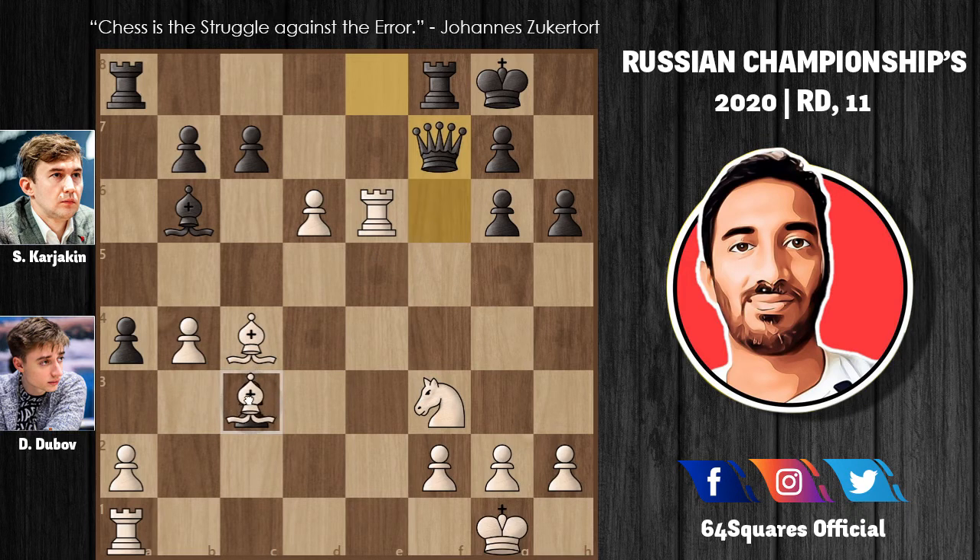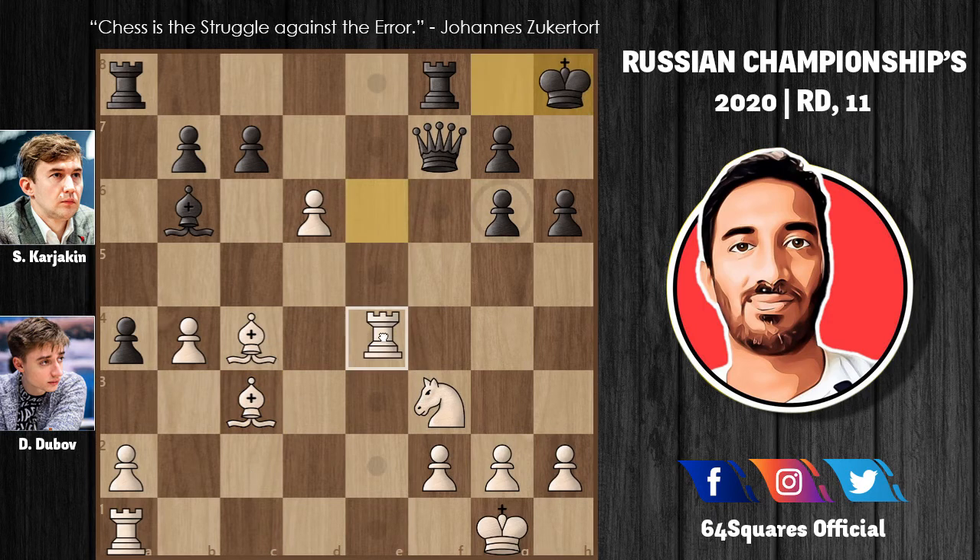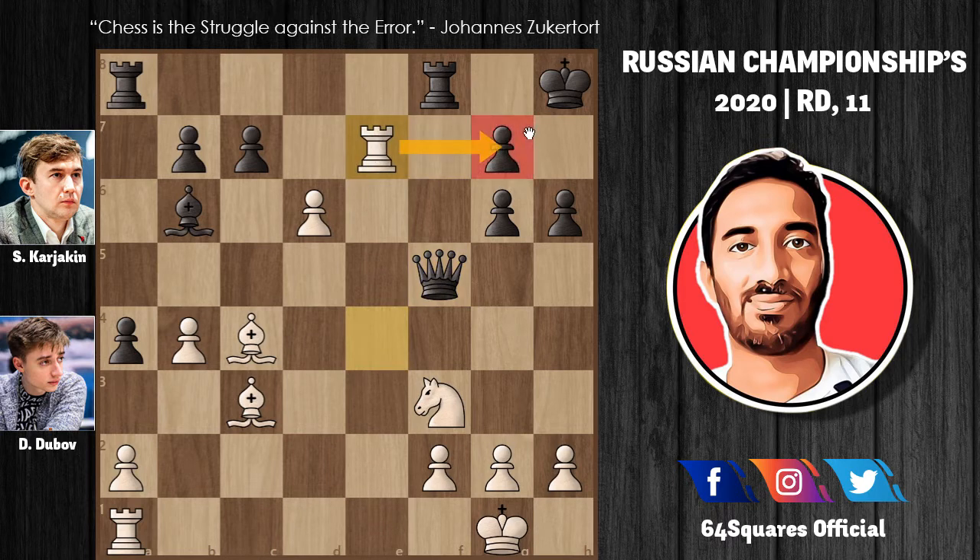Now bishop takes c3, king to h8, and rook to e4 supporting the bishop on c4 while also attacking the queen. Queen plays f5, and now rook to e7 putting pressure on the g7 pawn. Karyakin plays rook to g8 — he gives up his rook to protect the g7 square. Dubu takes the rook with the bishop, then bishop takes g8, rook takes g8, and now d takes c7.